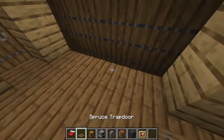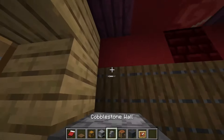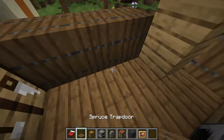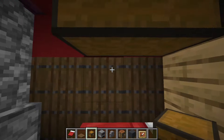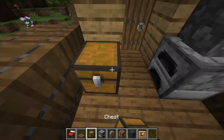Then we're going to move on to the interior, which is going to be pretty simple. We're just going to plop a bed down, because everyone needs to sleep. A furnace for some food, a crafting table, and then a chest above the bed. Make sure you have a little shelving for it, and another chest right here.